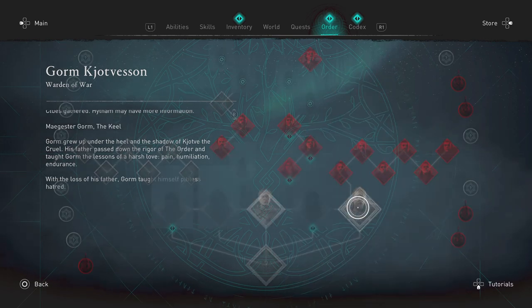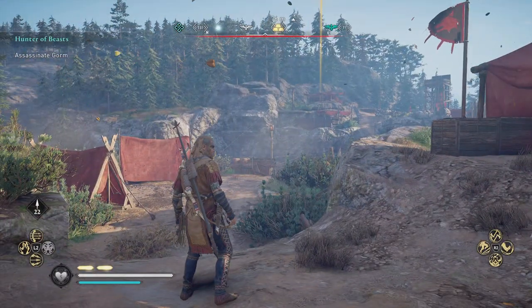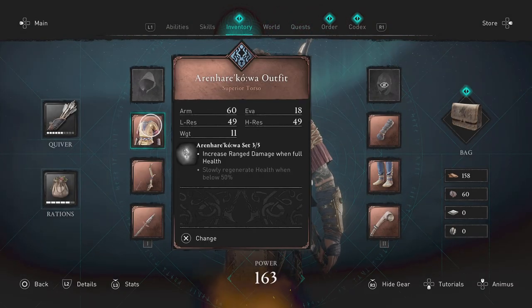Why do you need to find these key locations? There's a chest that has two locks on it. Why do you want these chests? Obviously it's to upgrade this really cool armor. As you can see, this is wolf armor.